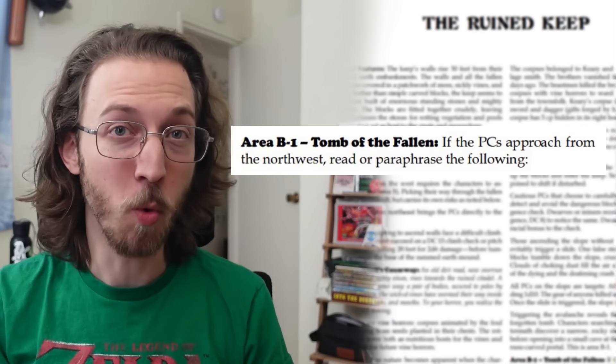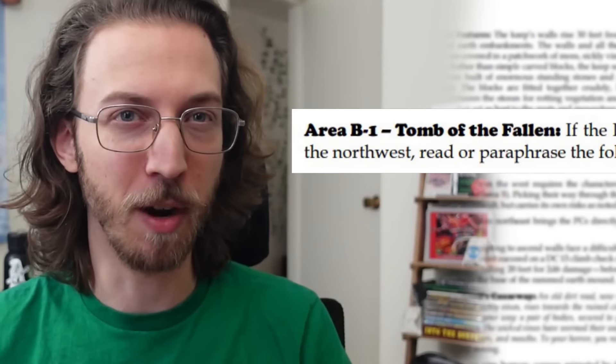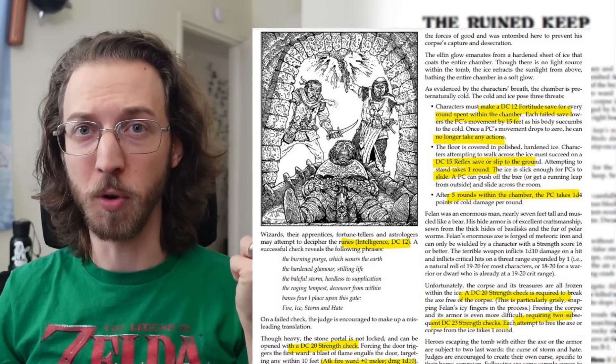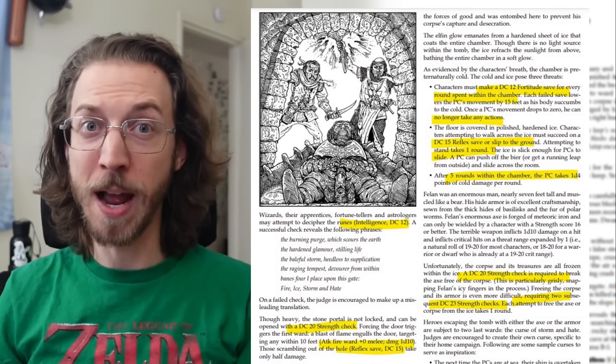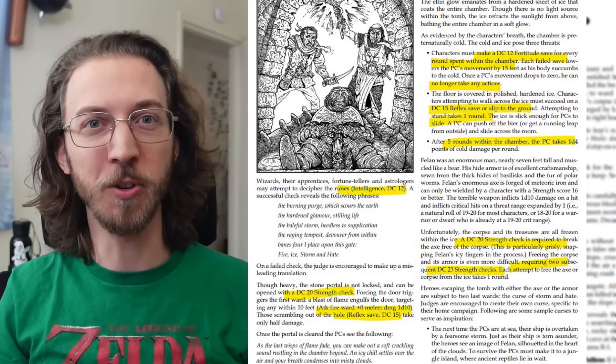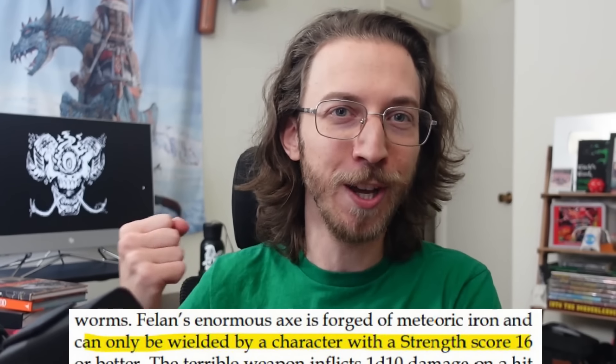That's almost as wild as area B1, the Tomb of the Fallen — not sure if that's a pun because presumably your party just made a save to survive that collapsing rubble, or because this rune kills the clock for your one-shot session. There's a check to read runes on the door, a hard check to open the door, a save to avoid 1d10 fire damage as the door opens, then saves each round to avoid slowing and freezing in the tomb, saves to avoid slipping on the ice, and multiple checks to steal the absolutely sick-looking battleaxe and armor from the frozen corpse of this fallen chaos lord. You don't have to use the DC if the party's solution just makes sense, but be mindful of the pace, and definitely ignore the 16 Strength requirement to wield that awesome chaotic battleaxe — especially if this is a one-shot, just let them use the cool axe.